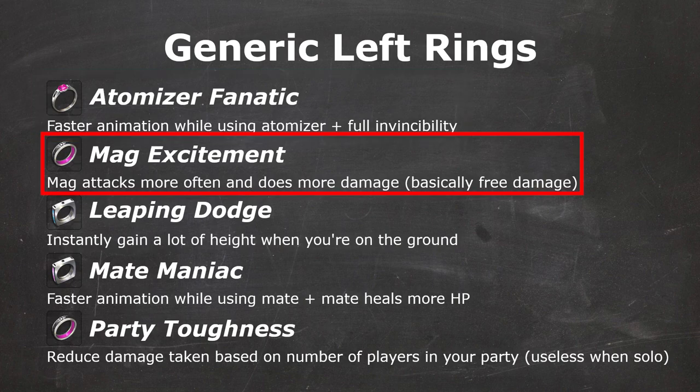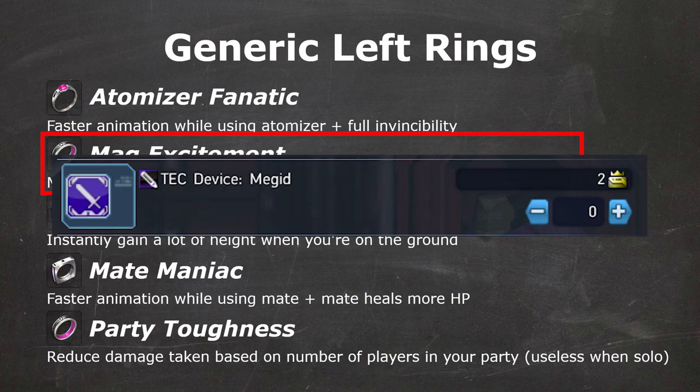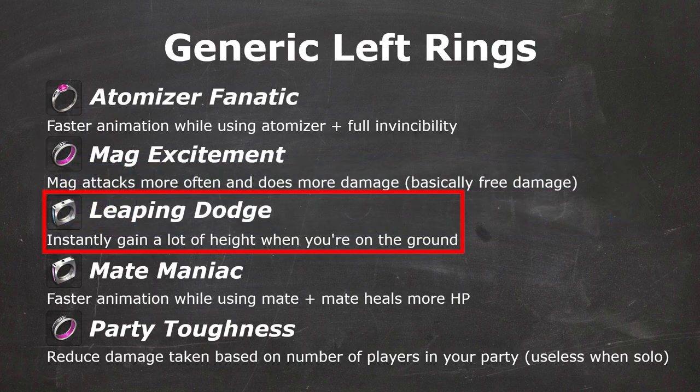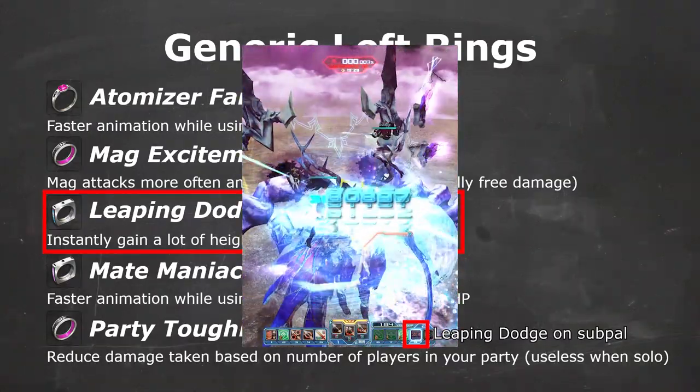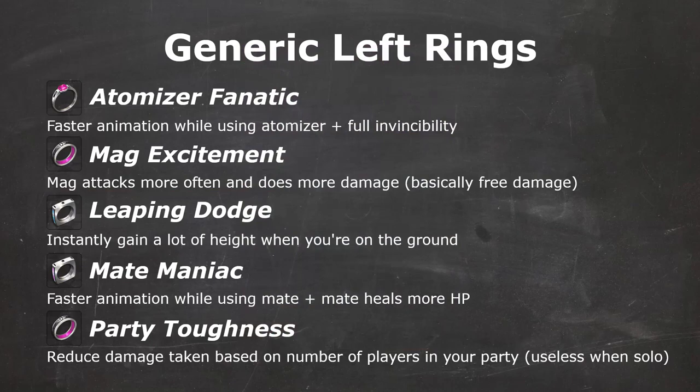Mag Excitement makes your mag's auto-action do more damage and reduces auto-action's cooldown. It is basically free extra damage from mag if you're using Mag auto-action, which does the most damage out of all auto-actions. Leaping Dodge gives you a 5-second cooldown high jump skill on the sub-pallet. It is very crucial, even mandatory, for classes that struggle to gain height like Double Saber Fighter. Most of the time the previous 3 rings will be the most useful generic rings, but you may also consider Maid Maniac for faster mate consumption, or Party Toughness for extra damage reduction in group content.